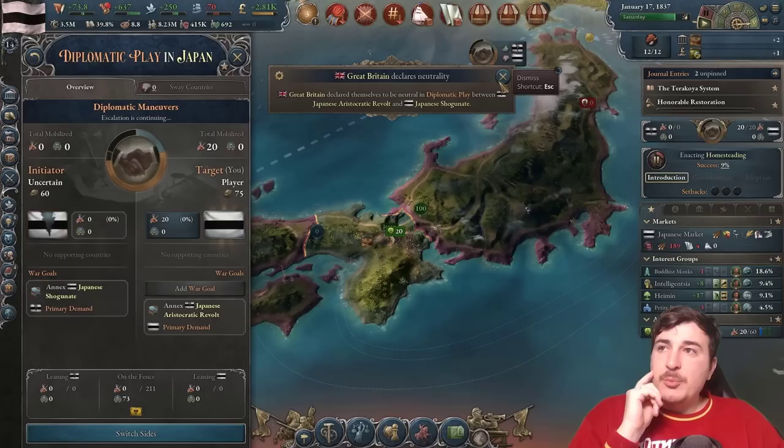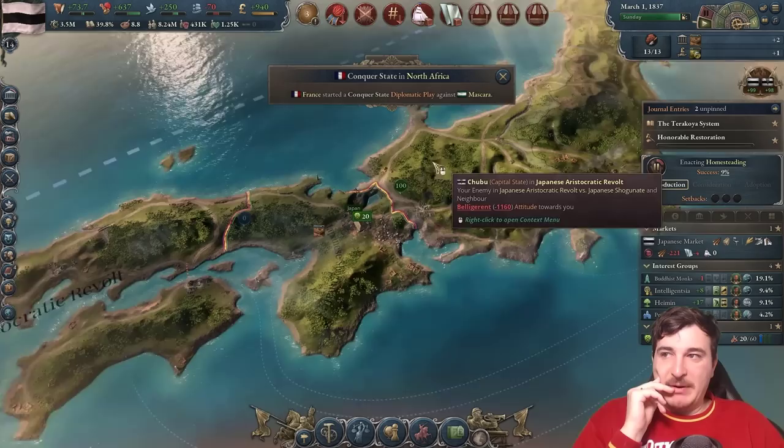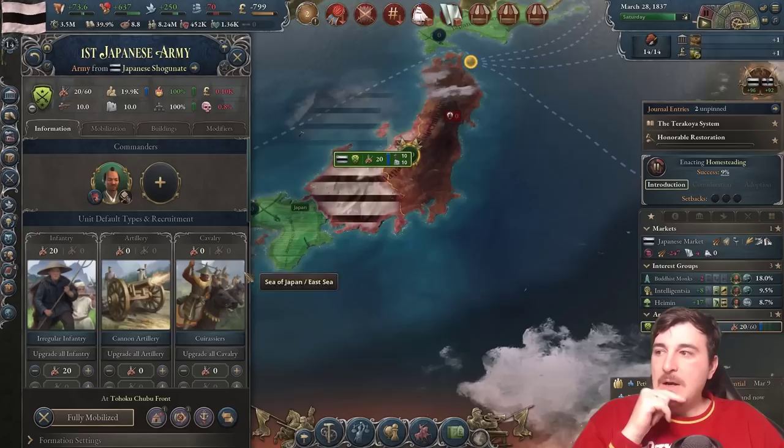War is on. Let's assign our units. Pretty much everybody declares neutrality, so we don't need to worry about foreign powers helping our aristocrats when they rebel. The rebels have zero units and zero ships — it's just a matter of how fast we can conquer all of these provinces.